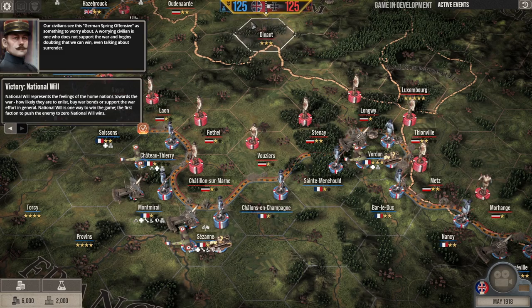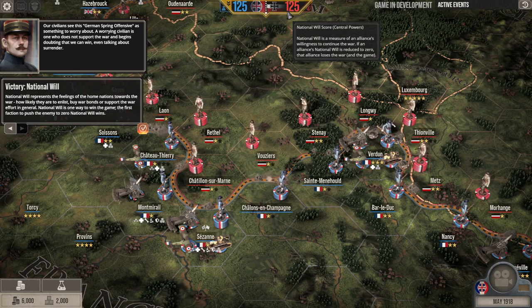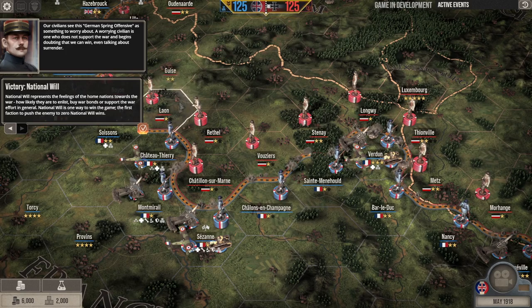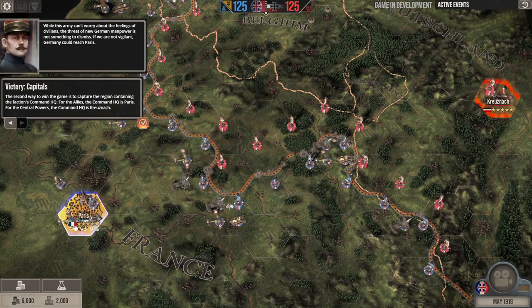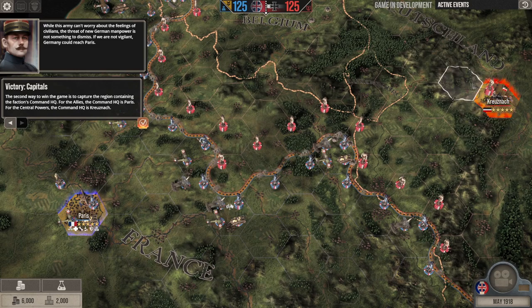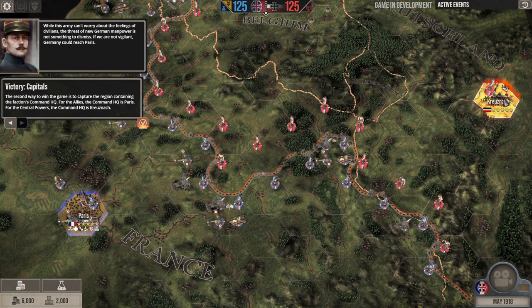National will, or morale, is shown at the top. If either side drops to zero, that side loses — right now we're both at 125. It represents fighting spirit on the home front and in the armies. You can also win by taking the capital of either side: if the Germans take Paris or if the Allies take Krasna — the German headquarters. The map doesn't go all the way to Berlin.